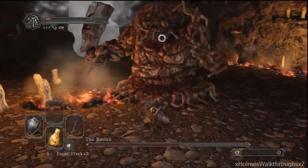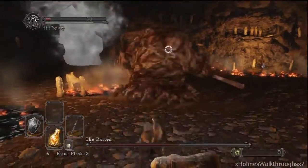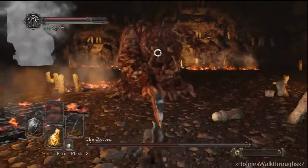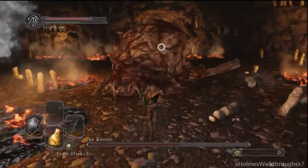He has the fist pound — he just did it and got me. He also has what seems to be a grappling move: instead of pounding his fist down, he'll do a grappling animation to the left. Be careful of that.